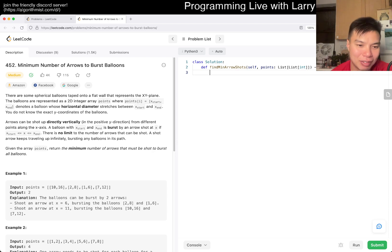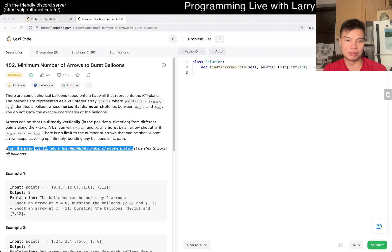A balloon's horizontal diameter stretches — so I guess it's just that big, and you can shoot straight up. It doesn't even have to be a circle. Basically, return the minimum number of arrows that must be shot to burst all balloons. This seems intuitively like it's greedy and sorting. The idea is that an arrow has to go through every balloon.